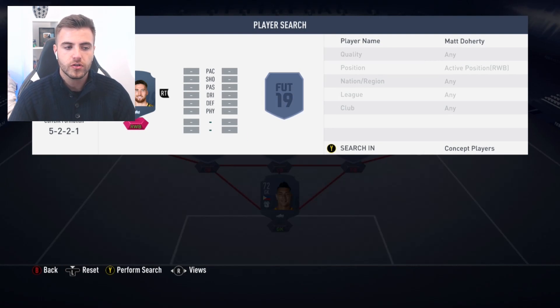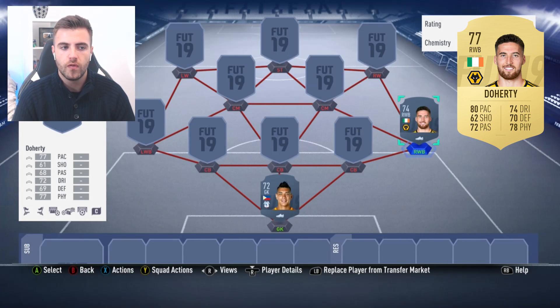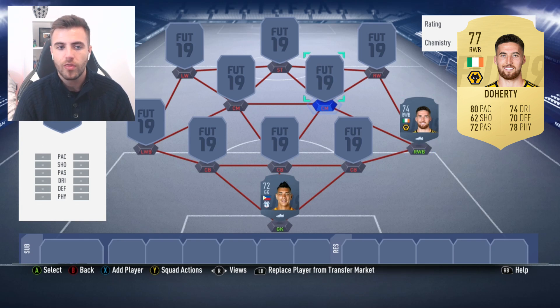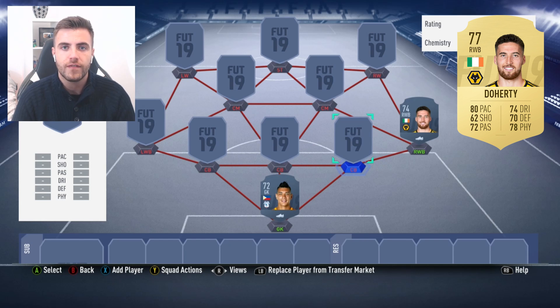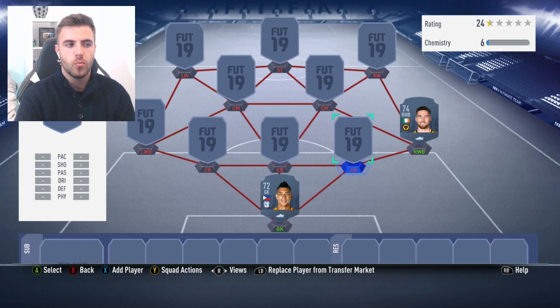Next up we have Matt Doherty. Matt Doherty has been part of a really exciting Wolves side. Out of the three sides to come up, they've definitely been the best. Fulham spent quite a bit of money and people thought they might do something, but they haven't. Wolves have been a side to really challenge the bigger teams. Doherty has four assists, three goals, and 22 appearances — pretty decent. Two man-of-the-match awards. He's getting involved from right wing-back, a really effective player for Wolves, getting up and down the pitch while helping out defensively when needed.